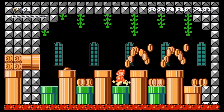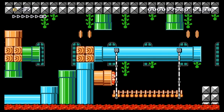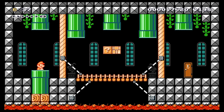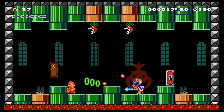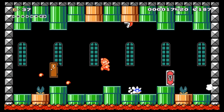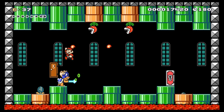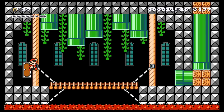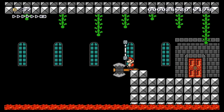Coins. Very nice. Into the pipe. Lost fight. We got Iggy. Two hits. Got him. Open the door.